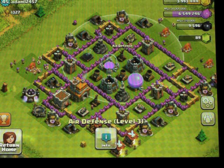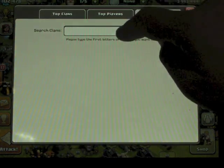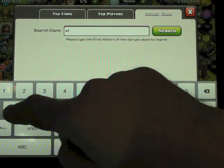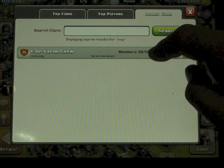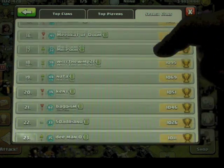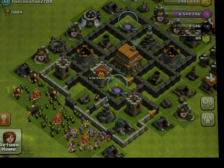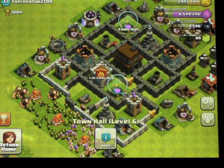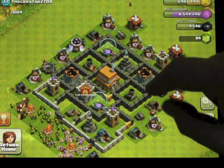Last up today is a clan called V-Up and it's the Creator. Oh my gosh, we're going to meet the Creator. I film using a tripod and a camera, so it's a little bit awkward really. Sometimes you get my head in the way as well, which is not great. Okay, Creator — so you are Town Hall Level 6. That's good. You're working on your walls and upgrading your splash defenses, which is excellent. I quite like that.